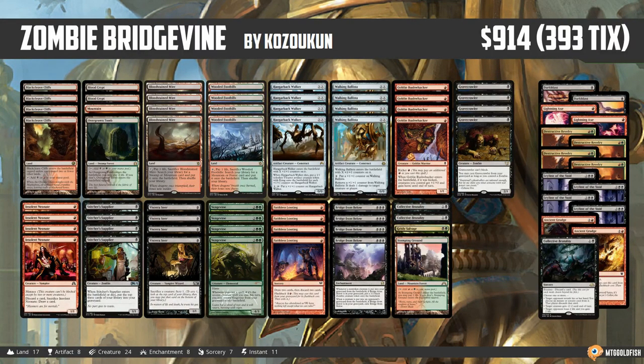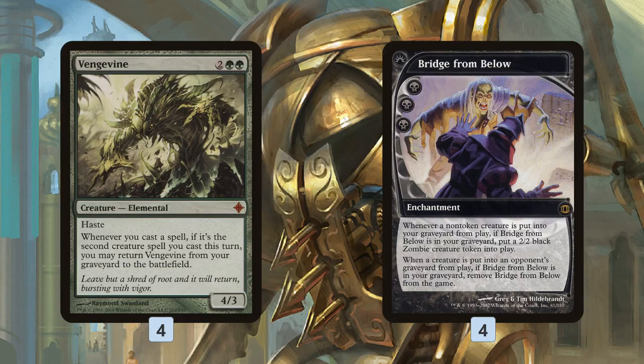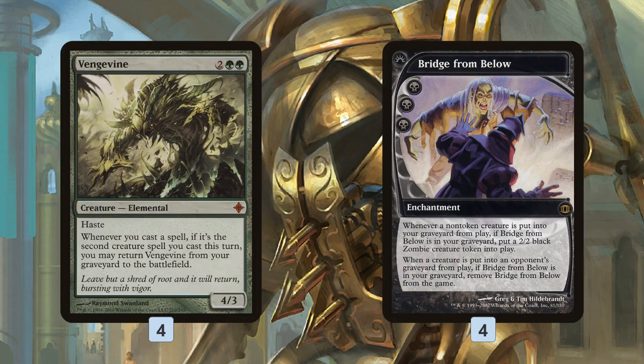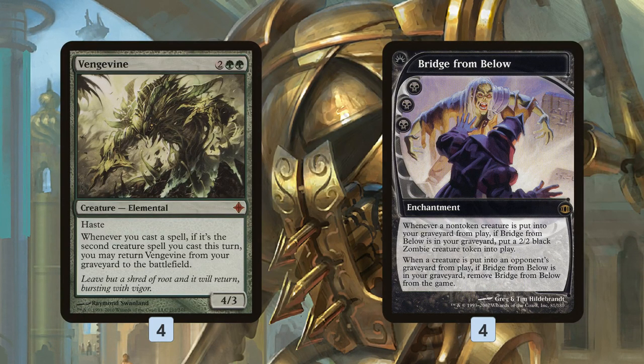Zombie Bridgevine is built around two key cards: Vengevine and Bridge from Below. These are the big payoffs, but we don't actually want to cast either one — we want them in our graveyard. Vengevine gives us a hasty, powerful threat that comes back for free when we cast the second creature spell of a turn. Bridge from Below, on the other hand, gives us a 2/2 Zombie token whenever one of our non-token creatures dies while it's in our graveyard. The downside is if one of our opponent's creatures dies, we exile our Bridge from Below — but ideally by that point the damage is done.